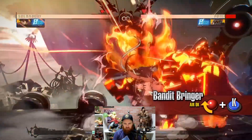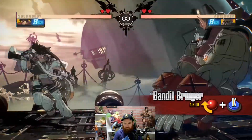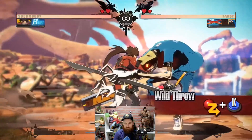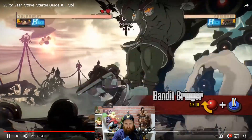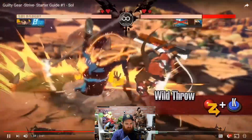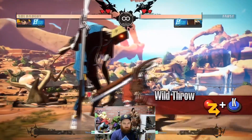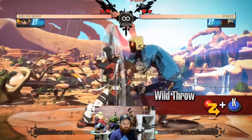Bandit Bringer — Sol jumps up into the air and comes crashing down onto the opponent with a blazing fist that must be blocked while standing. Sol can avoid overhead attacks while using this move, making it a great choice at mid-range. For the air version, Sol is able to delay the attack by holding the button. Wild Throw — an inescapable grab attack that deals more damage than a regular throw. Be careful when using this if the move misses. Use it to open up opponents who are too focused on blocking on the ground.